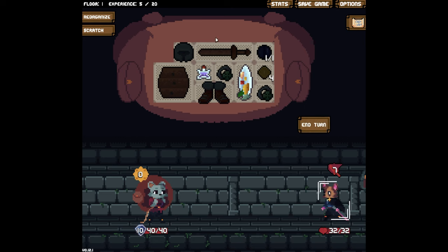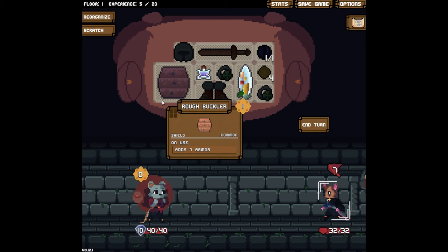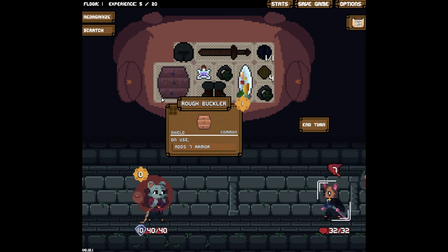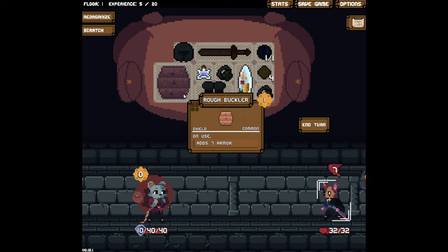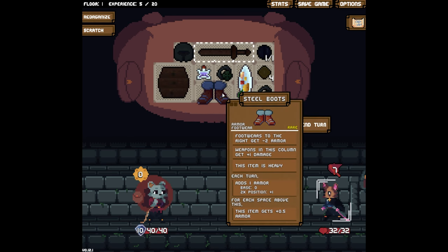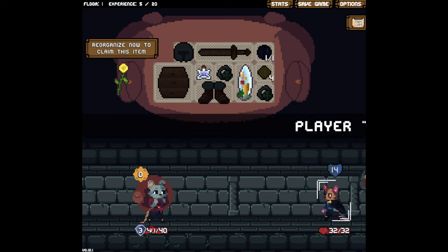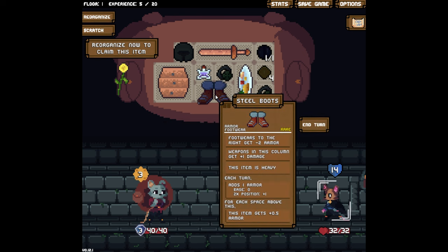We can take the bee out again. Only two attacks that time because of our nifty shoes, and they gave us one armor. For each space above this it gets plus 0.5 armor — so verticality would have been nice over here. Maybe next level up we can open over here, because I got gloves before — a gauntlet — and that had to be in the corner. Every space to the right it got armor, that's why I was expanding this way.